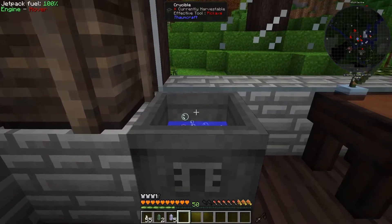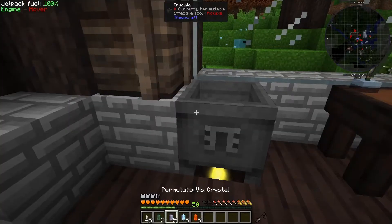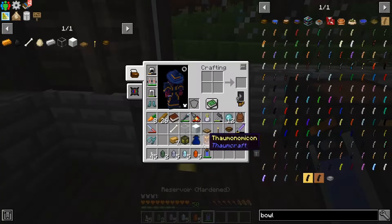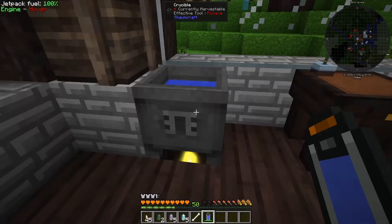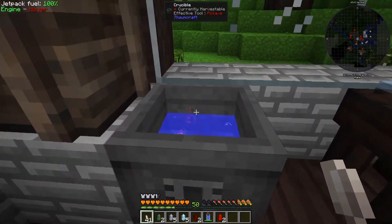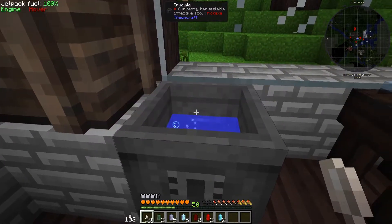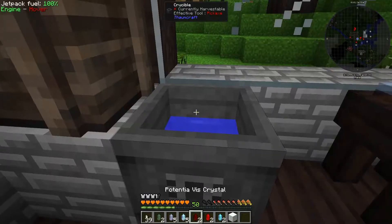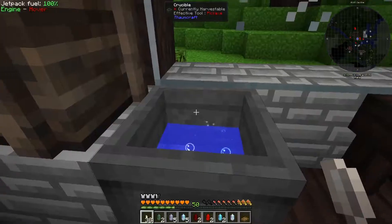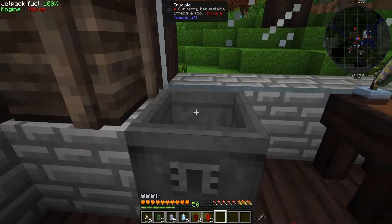Let's put our coal in there and do the same thing. We're running out of water — let's shift right-click to empty it out and fill it back up with our reservoir. Now let's throw our bone in there and do a bunch of right-clicks. Then we throw our glass in — vitreous. Throw our snow in and we get one jellum, which is all we need. Then the trapdoor gives us motus. Let's empty this out and fill it back up.